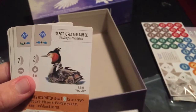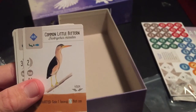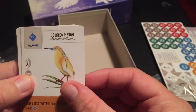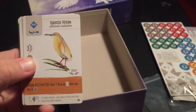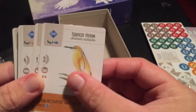The White-Throated Dipper. A Petrel, a Grebe, and this is a Common Little Bittern. And there's another one — it's called a Heron? Doesn't exactly look like a real Heron, but apparently it is. So that's a Heron.